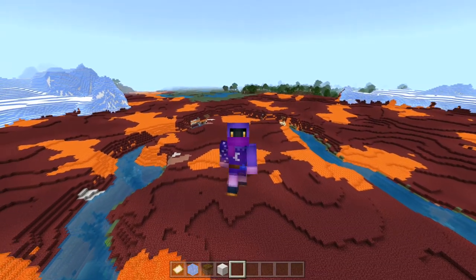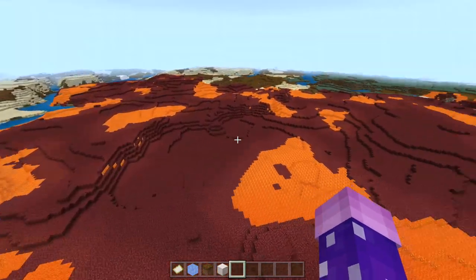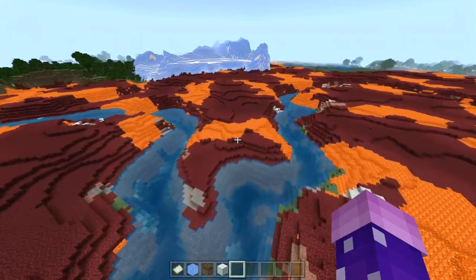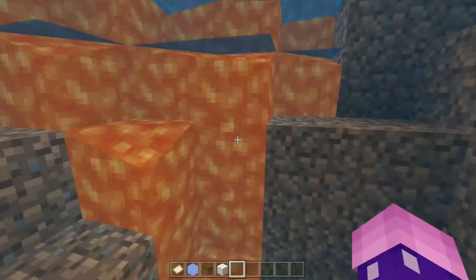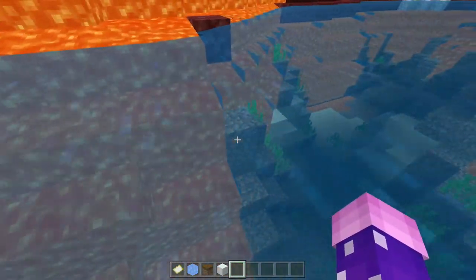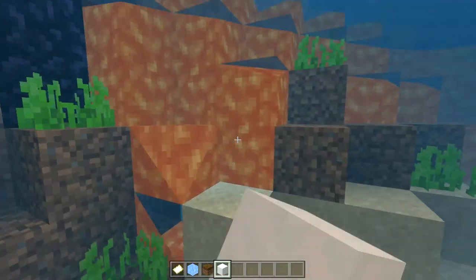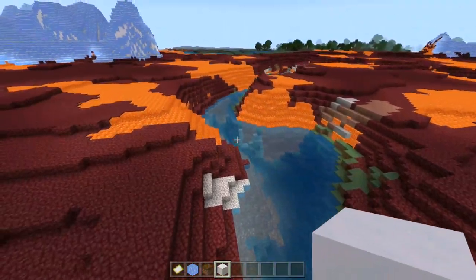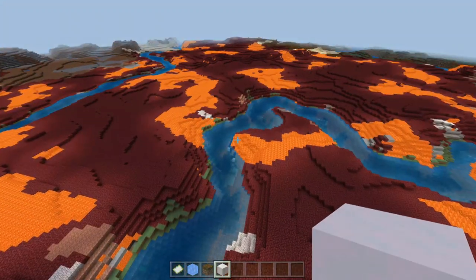As you can see, this naturally generated a netherrack biome and it looks pretty cool. For some reason the lava glitches out and does not turn into cobblestone, but if you update these blocks with another block — boom, there you go. There are rivers in this netherrack land, which is very strange to see, but it's still pretty awesome.